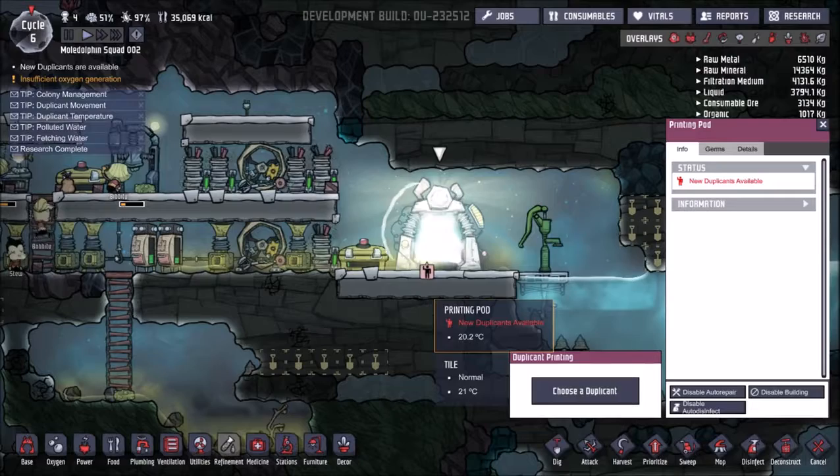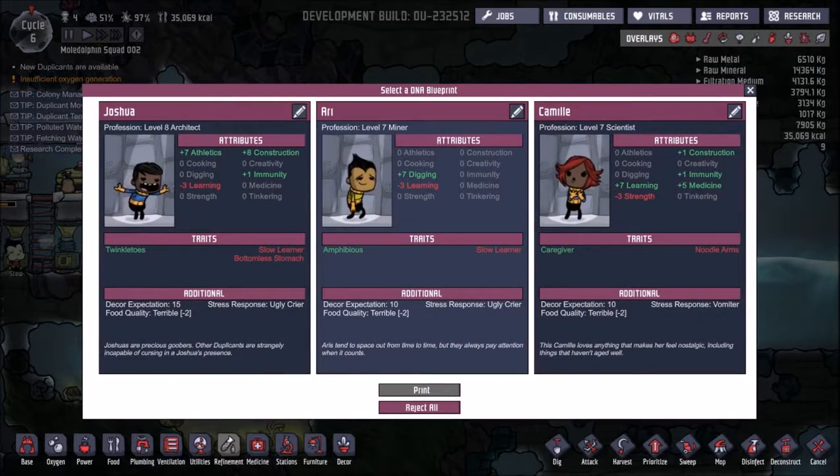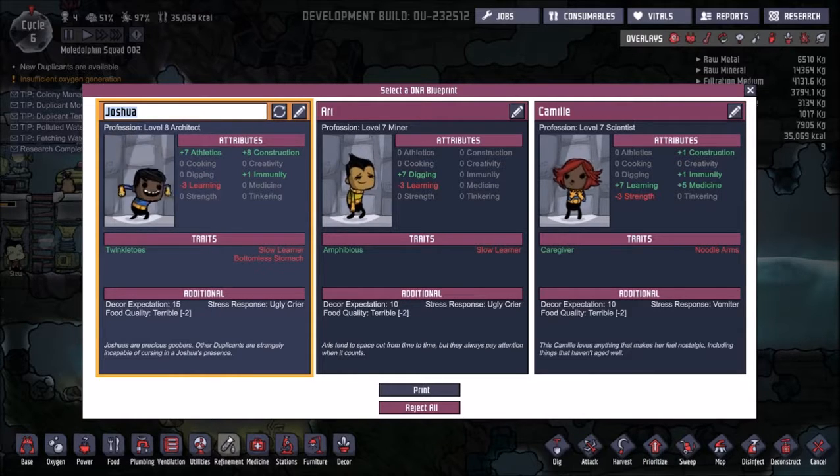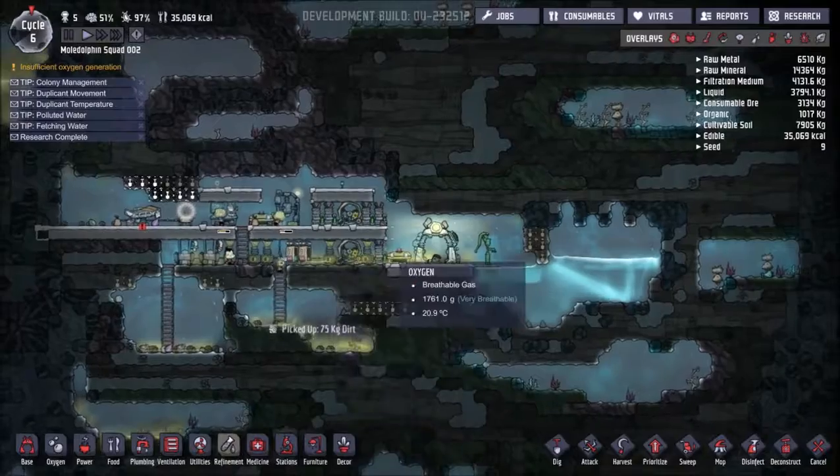Looks like we got a newcomer coming through. Let's go ahead and get this person on our side. Someone athletic, someone with digging, and decent in learning and medicine. I don't know if I reject all whether it will exchange. I feel like if I press reject right now I would not get the option to choose anybody. But I really need somebody right now — I don't think I have someone who fares in construction, and there's a lot of work needing to be done. So we'll go ahead and pick you. He's very, very happy and his trait is twinkle toes — I want that to be his name. Twinkle Toes. Perfect. Welcome to the team.